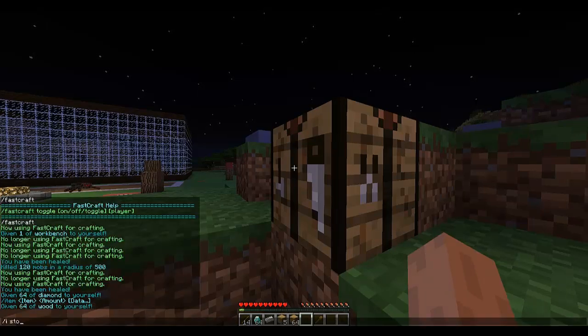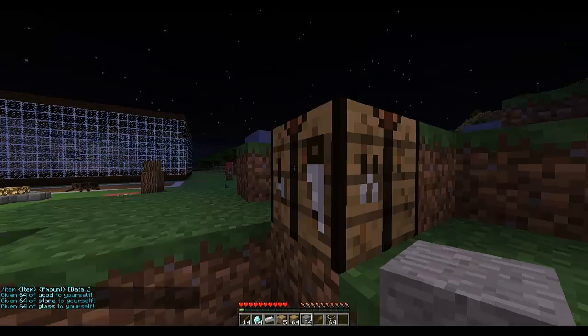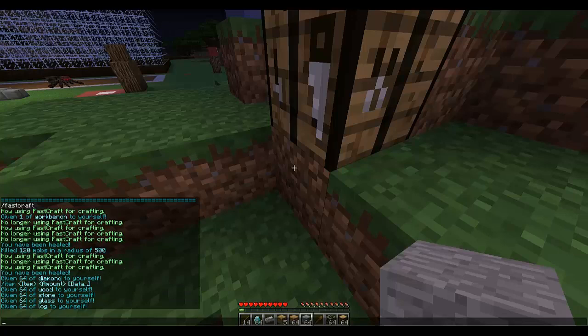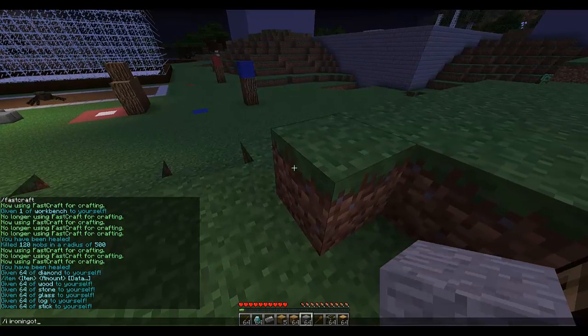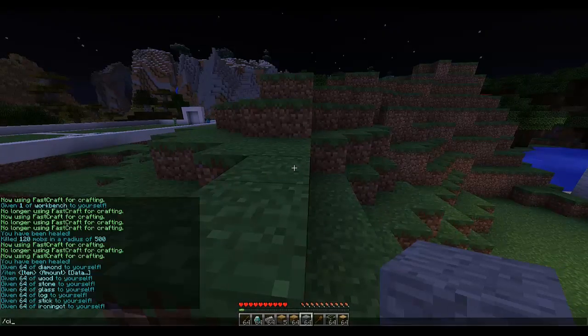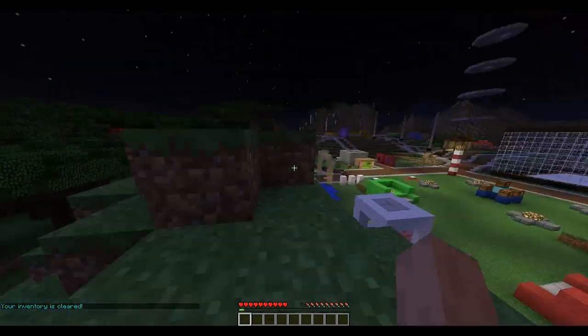As I showed you before, you can have more than one page. So if I get wood, stone, glass, and an iron ingot, there are now multiple pages you can navigate with the arrow buttons. It doesn't really matter how many items you've got stored — you can still access them all.